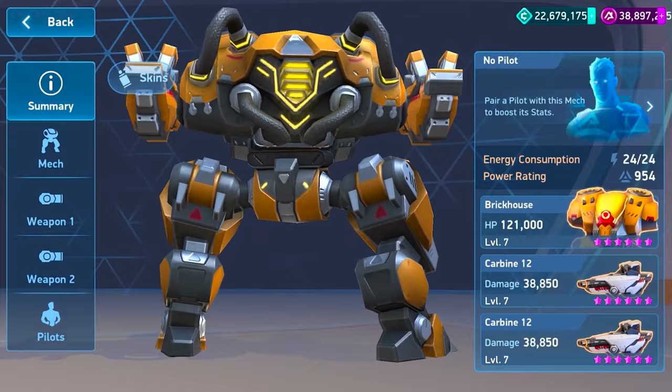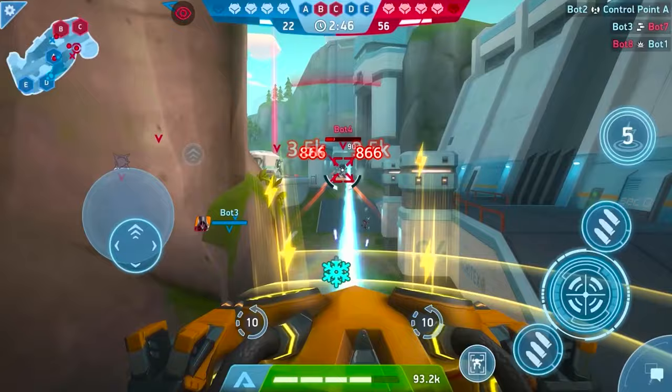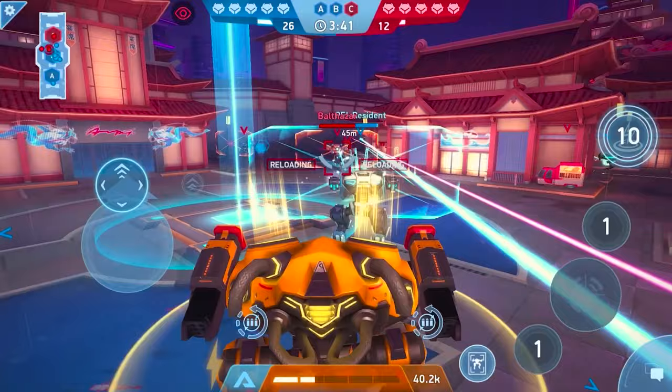The Brick House is one of the toughest mechs in the game, and it has a killer ability to boot. Yeah, about that ability, I've been trying to figure something out. When a Brick House starts glowing, it deals more damage, but it feels like all the other mechs nearby deal more damage too. I got shredded by a Lancer with autocannons the other day. I almost deleted my account in shame. Yeah, that's the Overcharger at work.